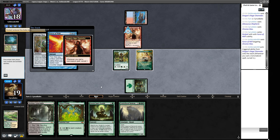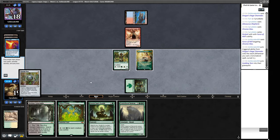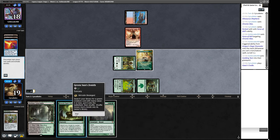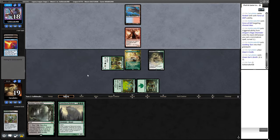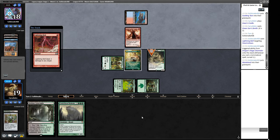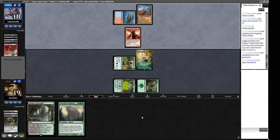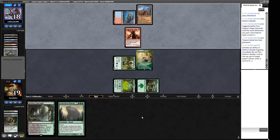They're playing Portent — they're probably playing the build that won the European Eternal Weekend. We cast Green Sun's Zenith for X equals two and go get ourselves a Fiend Artisan. We're not a million miles away from just casting our Cratehoof Behemoth. They're going to bolt our Fiend Artisan — sure, makes sense. And they milled over a Wasteland, which is interesting. They've got another Wasteland, so they're going to take out our Cradle.